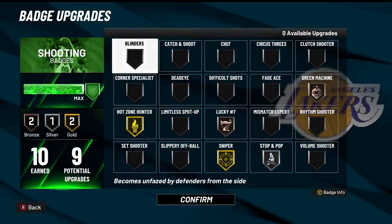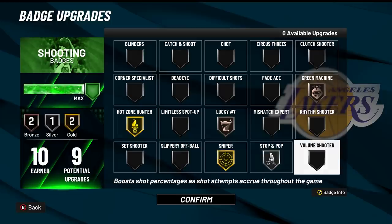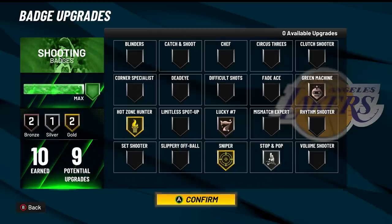For shooting — I dropped from 11 to 10 badges because that extra one wasn't worth it. You want: gold Sniper, gold Hot Zone Hunter — make sure you get your hot zones — silver Stop and Pop, bronze Green Machine, and bronze Lucky Number Seven. That last badge is overpowered — it gives a plus 15% green window when shooting in the first seven seconds of a play. You will not miss in the first seven seconds.